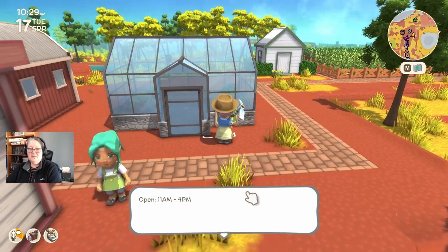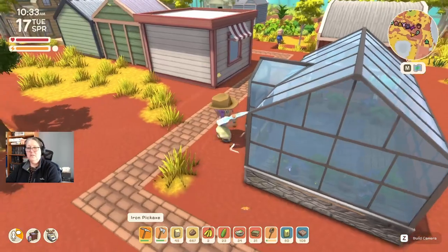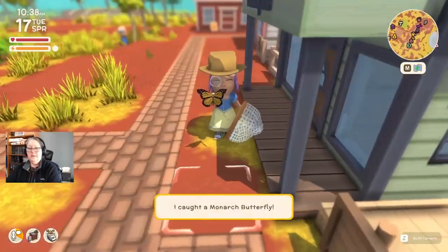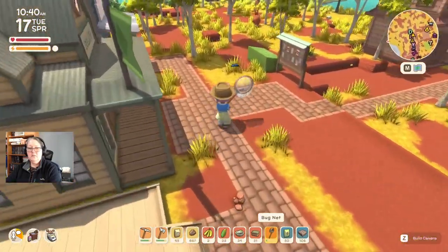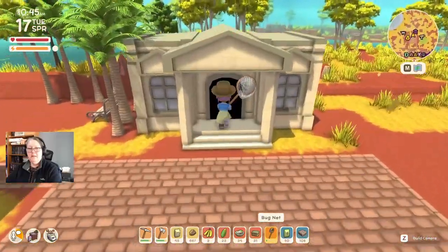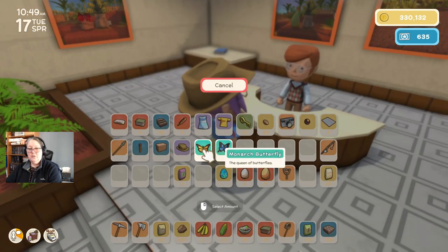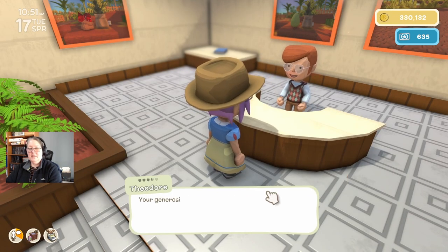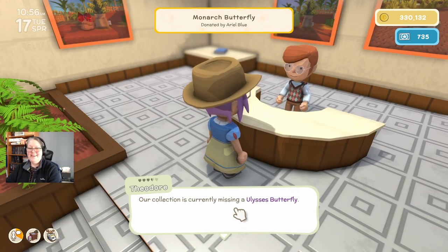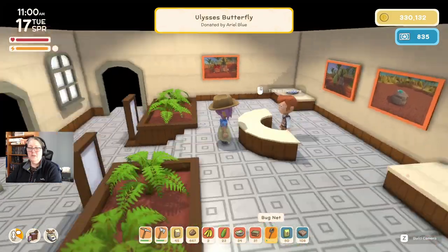Hey Rain — I thought she was off on Tuesdays but she's not open till 11. She's found a butterfly! Do I have a net? Let's go see what butterfly this is. We are not pickaxing the butterfly, Ariel. I think that's a Monarch — that might be new. Oh and there's one I might not have — let's grab it. I have two donations — take it, you're welcome! I also have a Ulysses butterfly — take it.